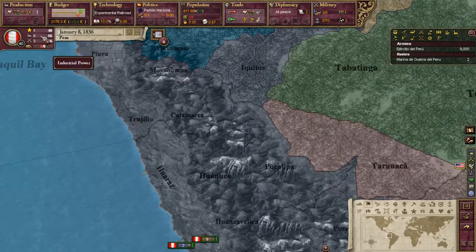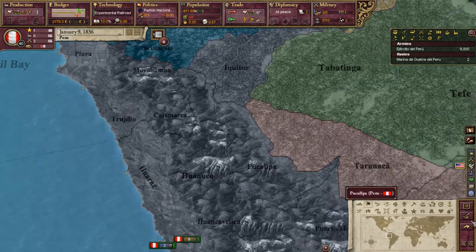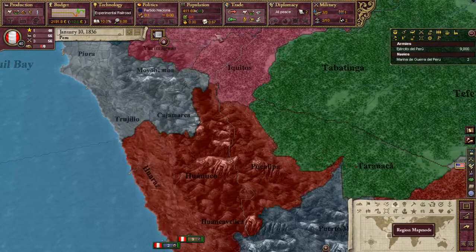We have one prestige, we have zero industrial power, we have three military power. Let's take a look at our regions in region map mode.